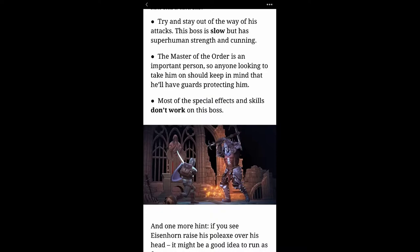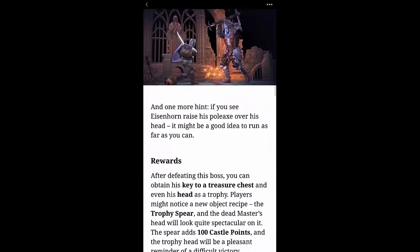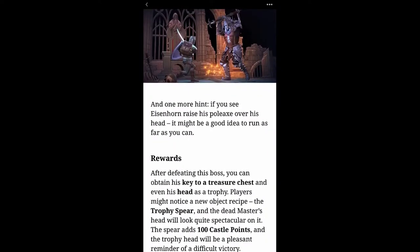It's not enough that we have a new master boss — he's got minions to do his work too. Most special effects and skills don't work on this boss. And one more hint: if you see Eisenhorn raise his pole axe over his head, it might be a good idea to run as far as you can.